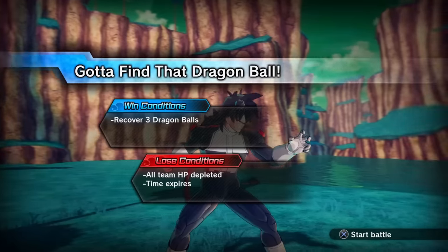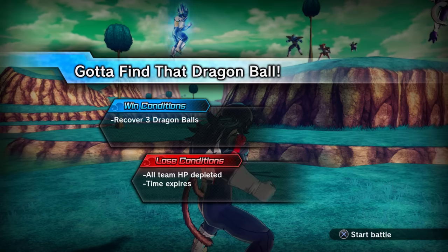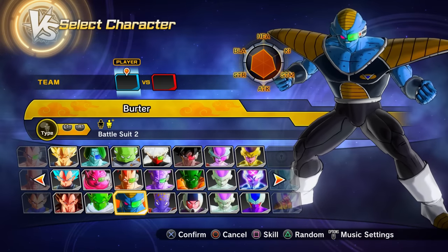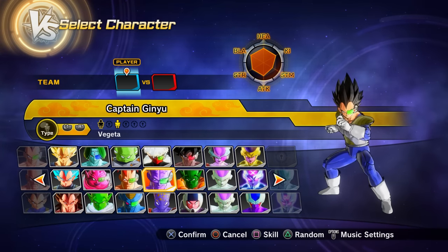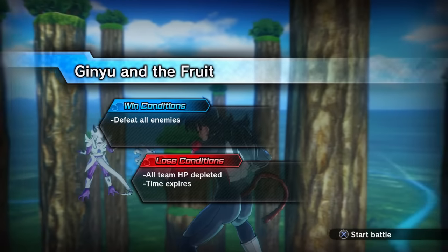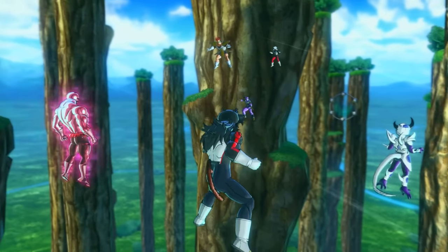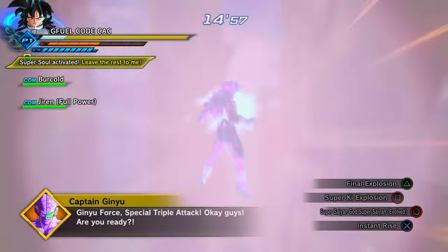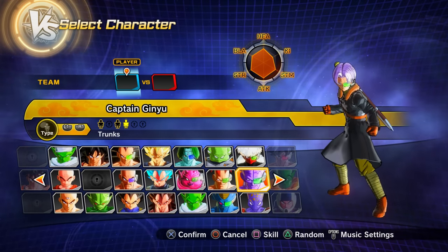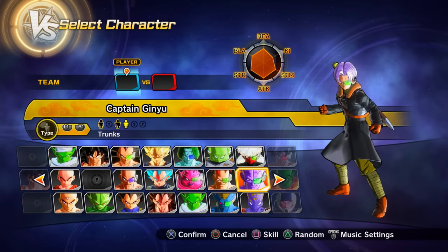Parallel Quest 15 unlocks via story mode progress and gives Preset 2 of Burter, Preset 2 of Jeice, and Preset 3 of Captain Ginyu (the Vegeta variant). The next PQ with new content is PQ 17 — also a story mode unlock — which gives Preset 4 of Captain Ginyu, the Xeno Trunks variant of Captain Ginyu. Parallel Quest 18 — clear PQ 17 first — gives Preset 2 of Guldo. Parallel Quest 19 — clear PQ 18 first — gives Preset 2 of Recoome and Preset 2 of Captain Ginyu.